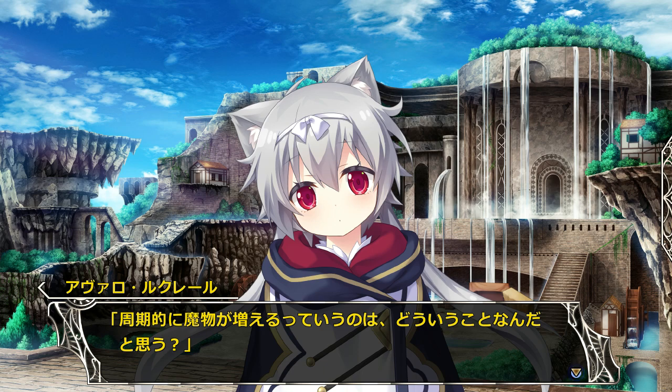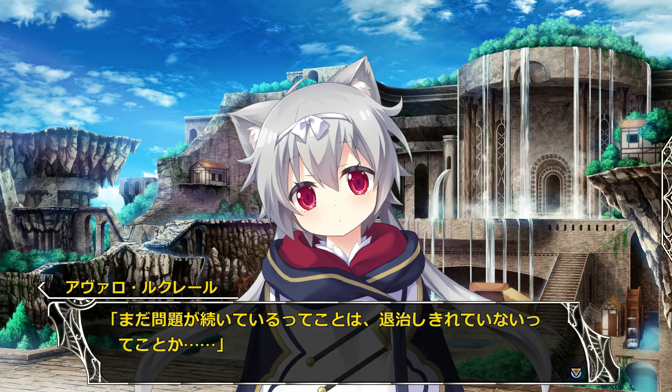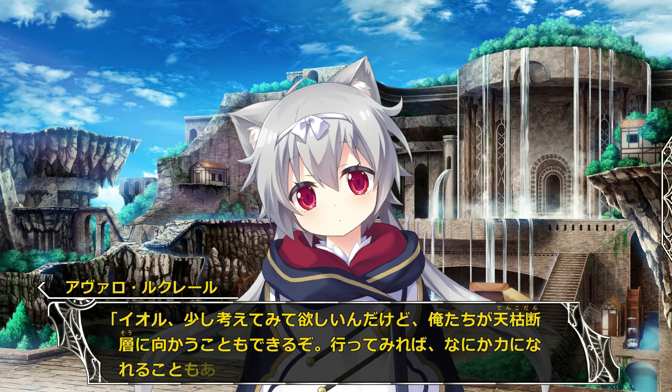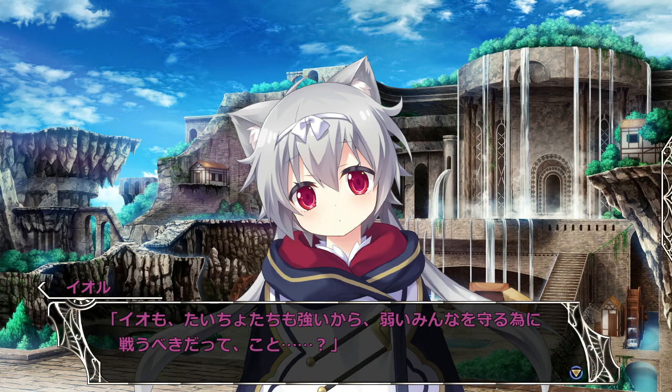So what's up with this periodic proliferation of monsters? Probably somewhere there's a monster nest, so the problem is going to continue. Avaro wants Io to think about this a bit - he'd like to visit her hometown. Does he plan to go to the monster nest? Since we're as strong as we are, we should be protecting the weak people in the village.